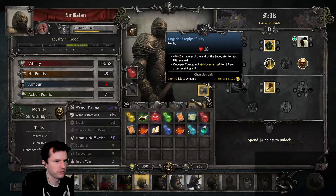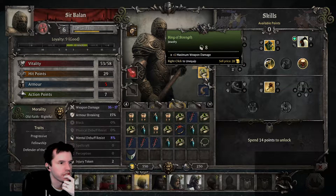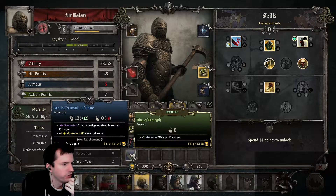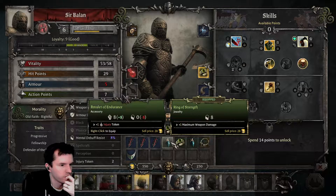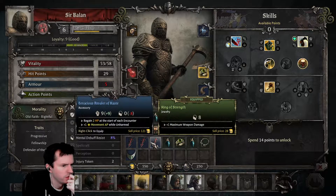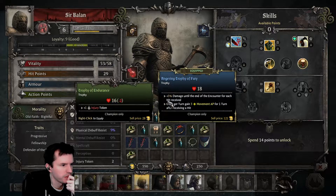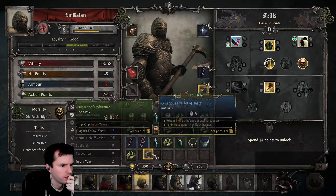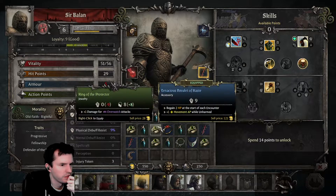Let me check the jewelry slots. Each hit received — once per turn, gain three movement AP for one turn after receiving a hit. No, I don't really like either of those. Overwatch attacks deal guaranteed max damage, but his weapon doesn't have a damage spread right now, so that doesn't really matter. Regain two HP at the start of each encounter — that could be good. Let's do poison; he doesn't do any poison right now. Plus two for Cleave, plus two bleeding, plus two damage, plus one injury token — I like the injury token.